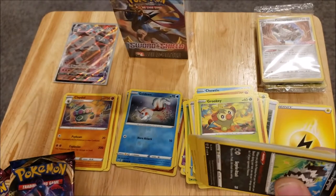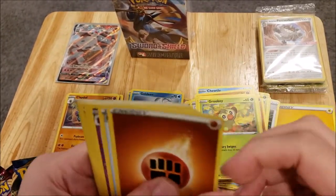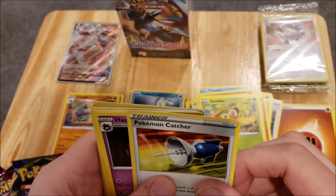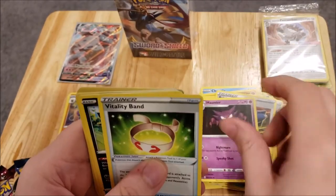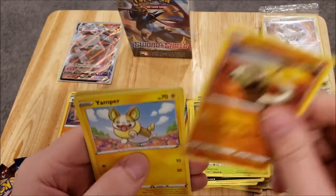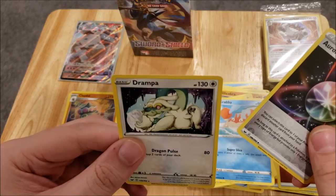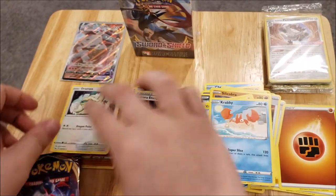There is a code card for you guys. We have a Fighting Energy, a Pokemon Catcher, a Haunter, a Vitality Band, a Galarian Zigzagoon, a Glassifier, a Silicobra, a Yamper, a Krabby, a Reverse Foil Aurora Energy, and a Drampa Rare.